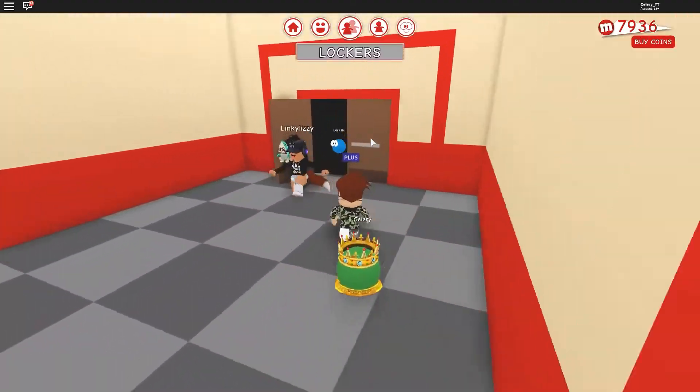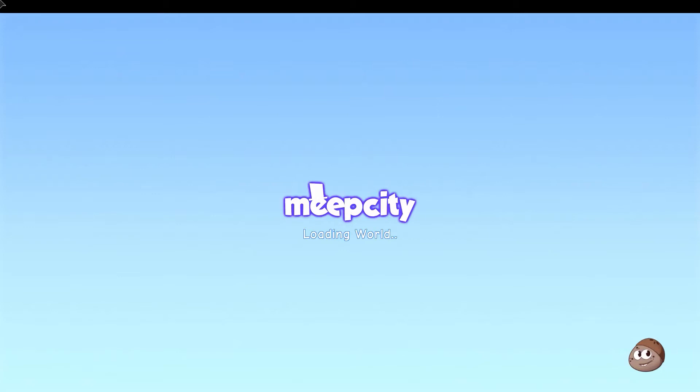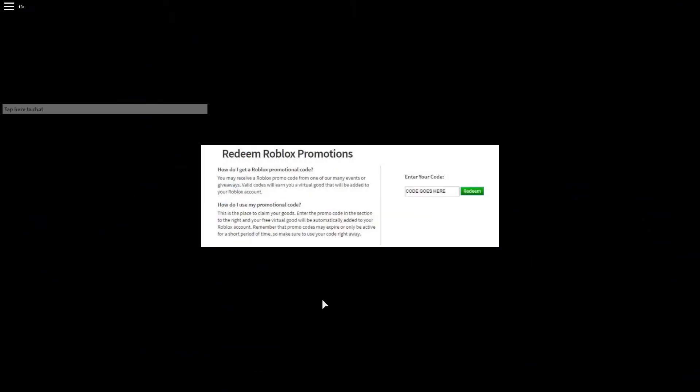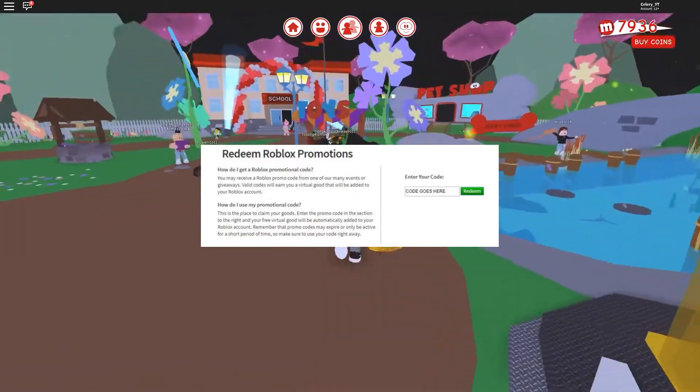How to redeem Roblox codes: In order to redeem Roblox codes you'll first need to go to the Roblox promo codes page. From there, simply sign into your Roblox account, then type out the codes above and click redeem to get the promo item.